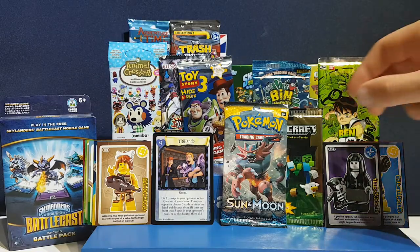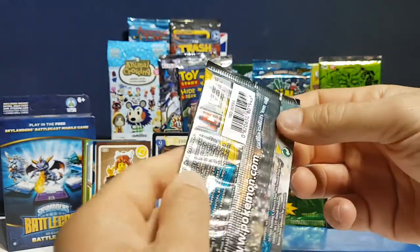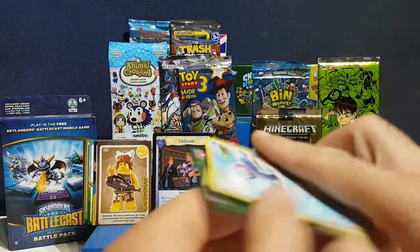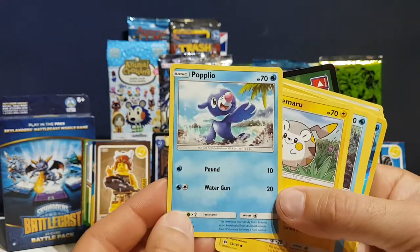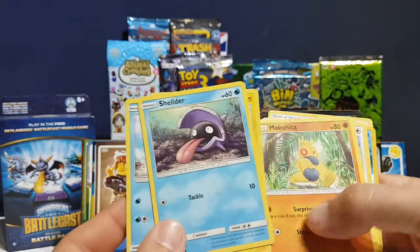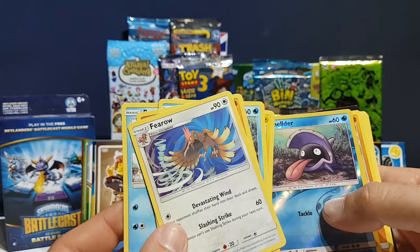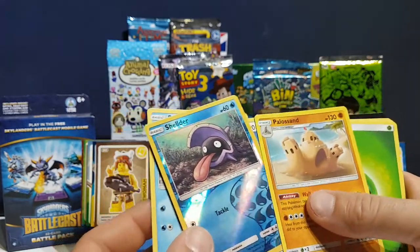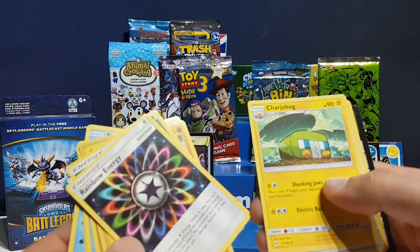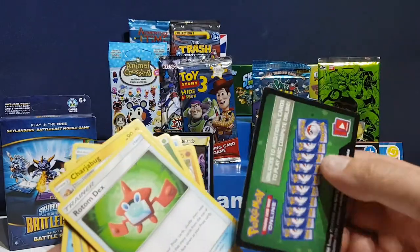Going for Pokemon — it's a Pokemon Sun and Moon pack, 10 additional game cards, very cool, newer series. We have Poplio, Toji, Teramu — he's cute though — Shildo, looks really cool, Makuhinta — sorry about the pronunciation — Furo, Shildo again but a shiny one, Plastosand, an energy card — a rainbow energy card, that's very awesome — Charjavog, Romtom Dex, and a code card.